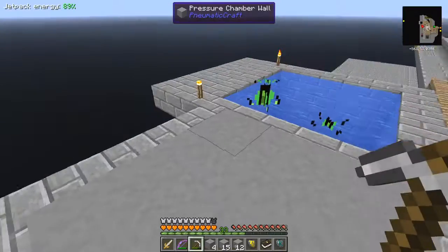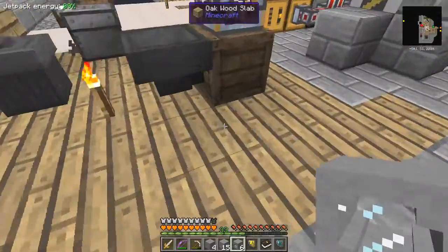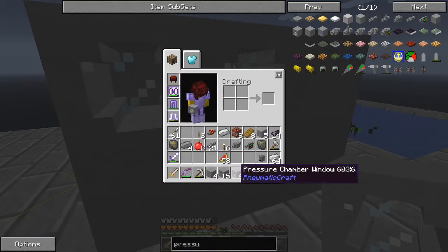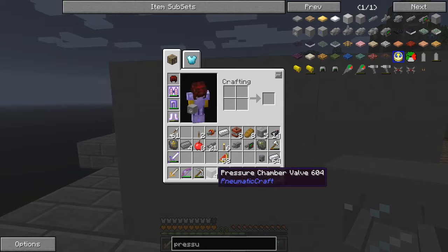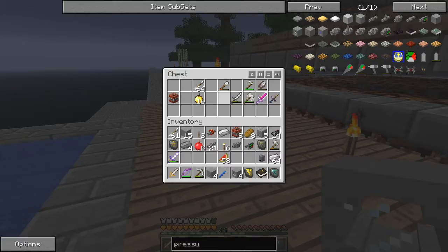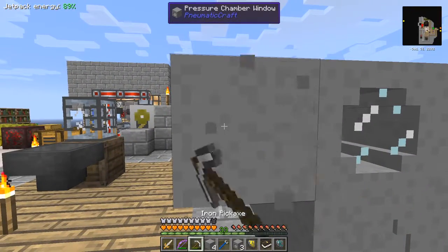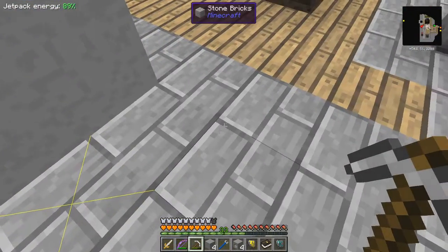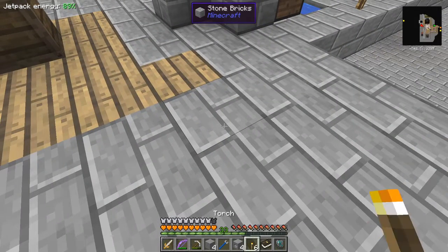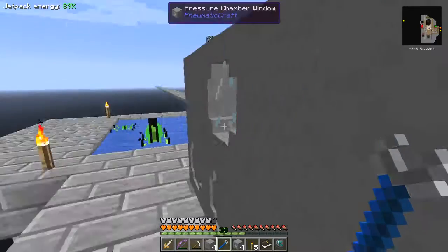Those done. Now we need to put the windows in the middle all the way around, except for one where we need the valve. Let's put the valve down here. Since I put some of these in the wrong place, let's see if I can use a crescent hammer to turn them round - which I haven't got on me, it must be in this little chest here. Also we need to put down a torch before we go much further. I can't turn these around - I've got to dig them up and put them down again.